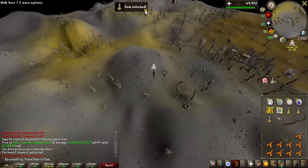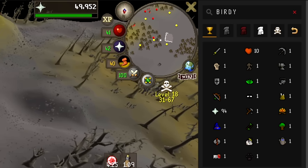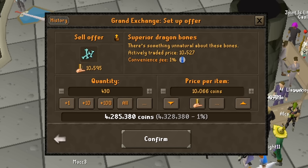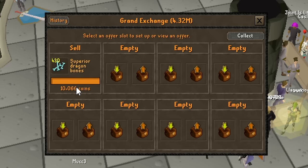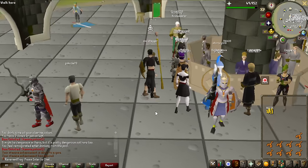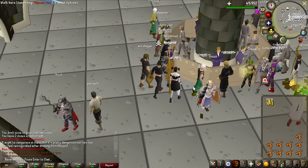I could not have hit a better target. This is account-changing early game — look at the amount of money I'm getting from this: 4.4 million GP. I was just scraping enough money to get the big bones I needed to get 43 prayer, which we still haven't got yet, but we definitely have the money for it now. Having these stamina potions makes everything so much nicer.